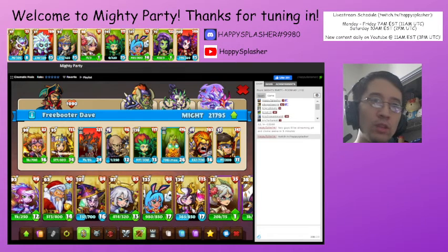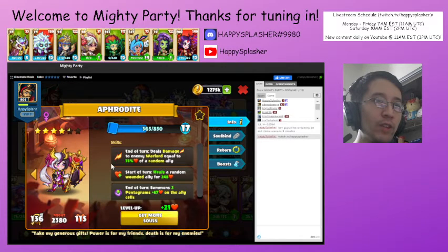She's not on my deck. Oh, here she is. So Aphrodite has a couple of skills. At the end of the turn, it deals damage to their Warlord based upon the health of one of our units. At the beginning of the turn, it heals one of our units for a large amount of health. And then at the end of the turn, it gives two health pentagrams on our side.